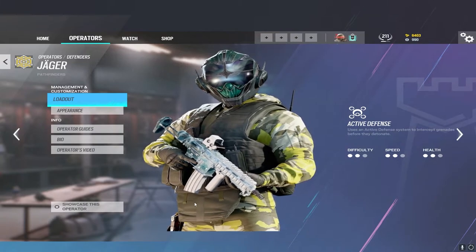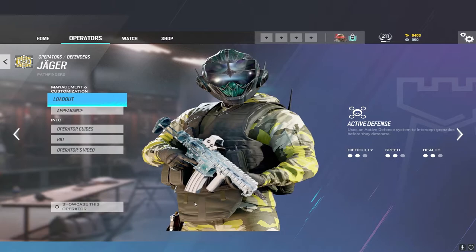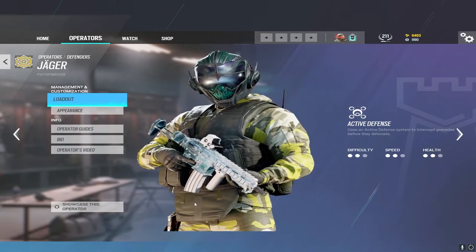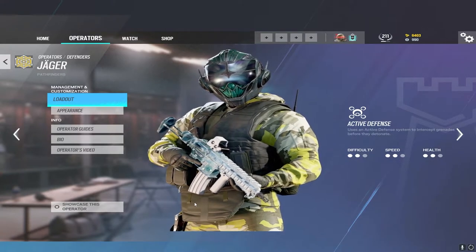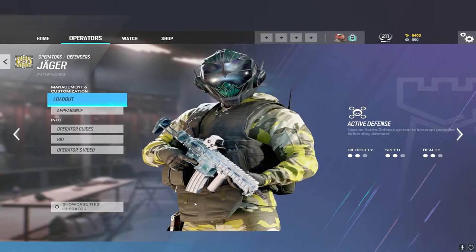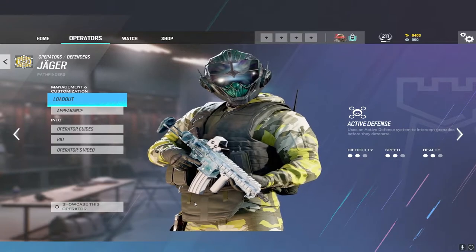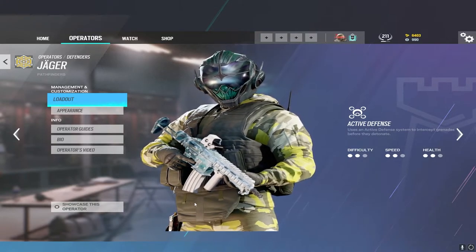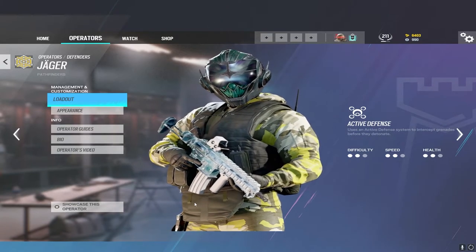With Jäger, use your ADSs to cover as many things as possible. An ADS that covers 5 doorways and 2 windows while also protecting a player and a piece of utility is far better than one that only covers 1 doorway. Think about exact placements to cover the most utility, especially putting them on common grenade points. I go over this in detail in my Jäger video, which I just released.